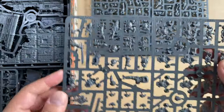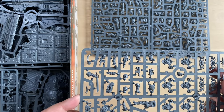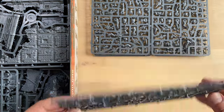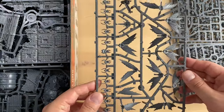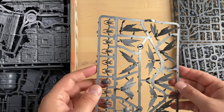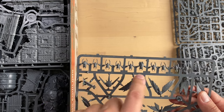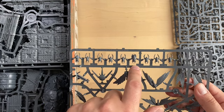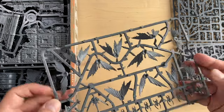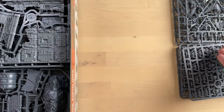The third sprue is the one with the jump packs and other body parts — there's at least one full figure over here. The fourth sprue is all about the wings and the heads. They actually have a bunch of heads, and I really like that at least two of them are wearing some sort of Tau-looking helmets, so it's not just insectoid heads — there are also some fancy ones.